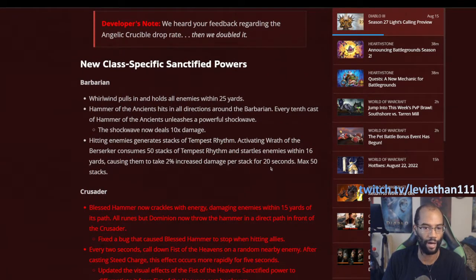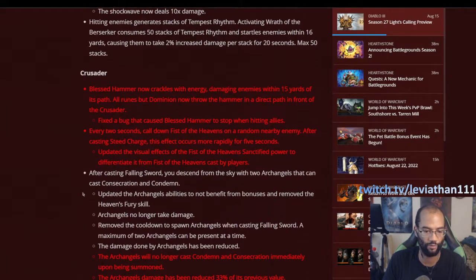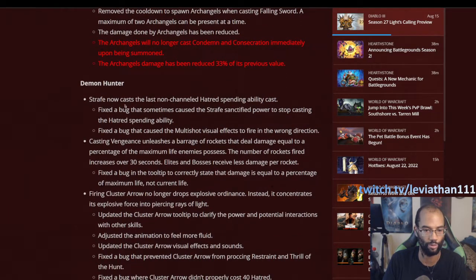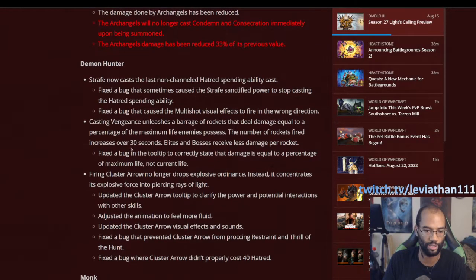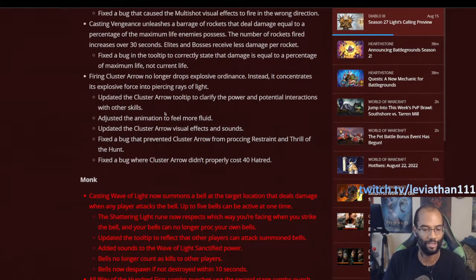I'm not going to go through every single power for the classes, but there are some cool ones. For the Barbarian, the Whirlwind one seems particularly good, and the Hammer of the Ancients one is also looking very strong. These two are probably the winners for the Barbarian. For the Crusader, the Falling Sword Angelic power was pretty broken in PTR but has been nerfed coming into the real game — we'll see if it can still carry a Crusader through a Rift. I think it's still probably the best one Crusaders can get.